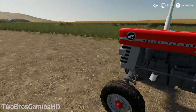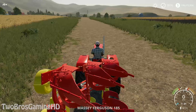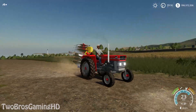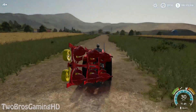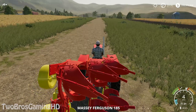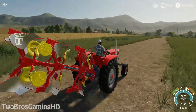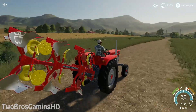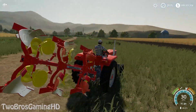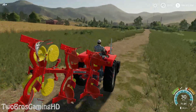I'm just going to park it right here and take a picture of it because it looks so great with the plow on. The 185 is definitely a tractor you can go ahead and use for your big old school farming setup. You can see right here 30 kilometers per hour, which is pretty decent. I'm going to put on the cruise control again. Even if you go fast it will not turn around, which is kind of cool.